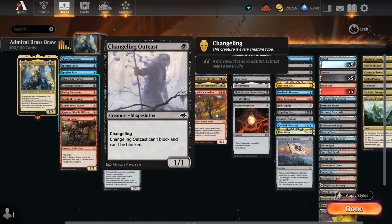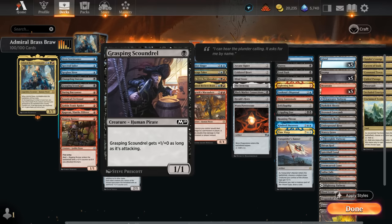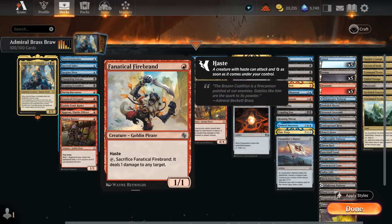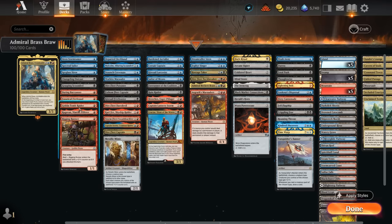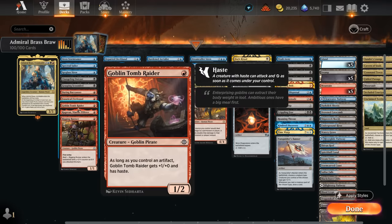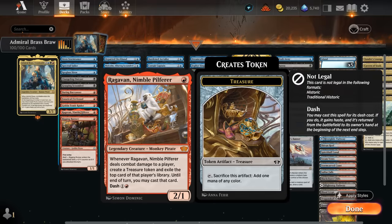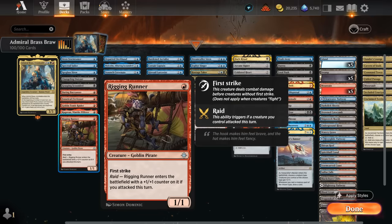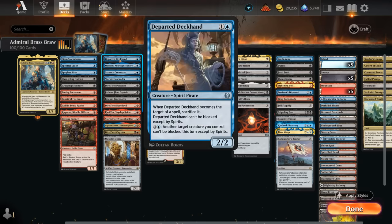Changeling Outcast is a shapeshifter so it also counts as a pirate and cannot be blocked — a nice 4/4 unblockable potentially. Grasping Scoundrel gets one extra power if it's attacking, so it can go up to five power. Daring Buccaneer is just another cheap pirate we can play as a 2/2 if we reveal a pirate from our hand. Fanatical Firebrand can deal one damage when sacrificed, so if we run out of pirates in the graveyard we can still sacrifice it and bring it back as a 4/4. Then there's Tomb Raider which grows with an artifact in play, and Ragavan — also a pirate — is great if you can play it early and connect. Rigging Runner has raid, so we want to attack first and then put it in play with a +1/+1 counter.